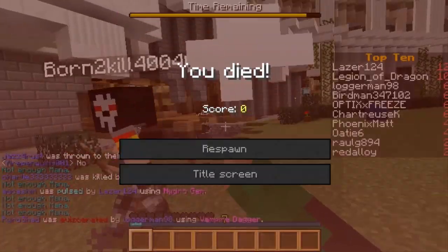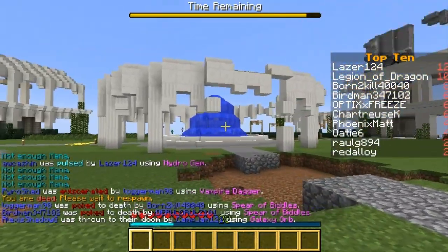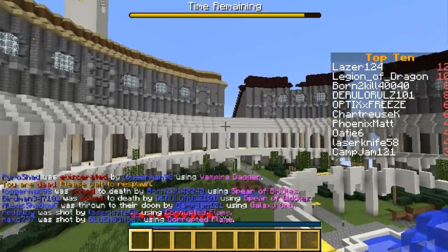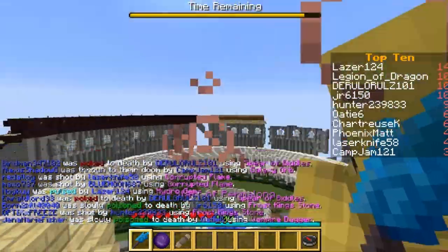We didn't really explain this game well, so basically: you get kills and stuff, and the point is to be on top of the leaderboard. Whenever you kill someone who's on the leaderboard, you get half their points. Otherwise, you get points, and the closer you are to the middle, the more points you get.